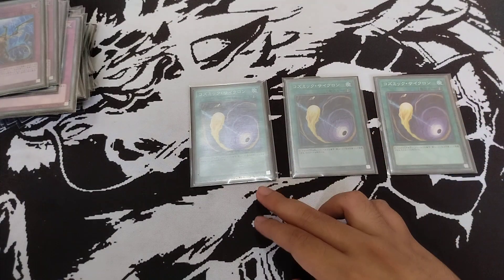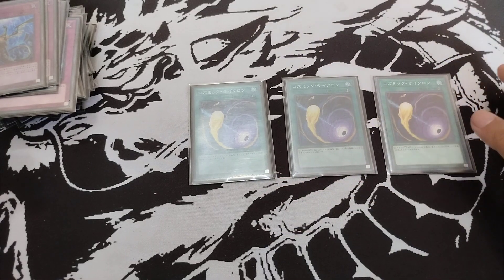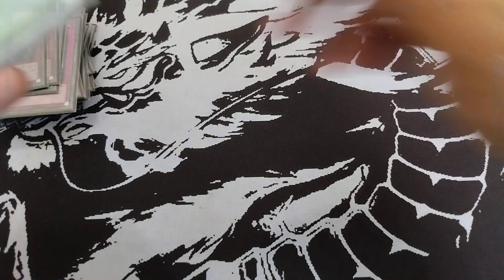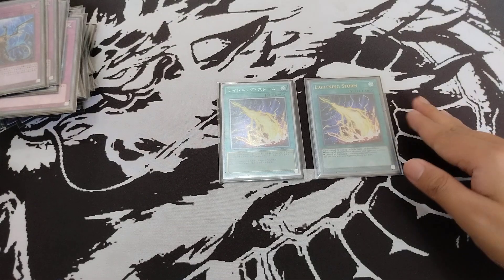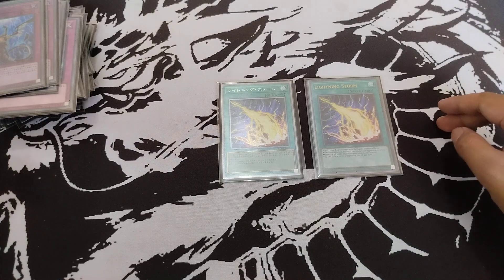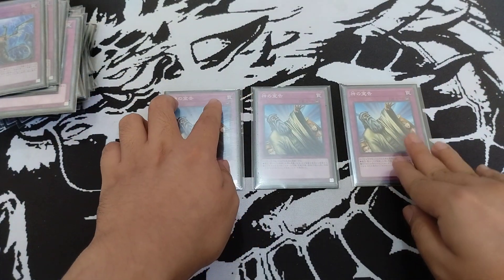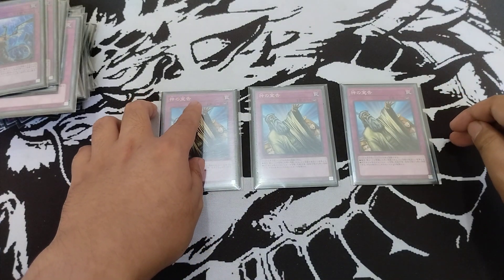Next we have triple Cosmic Cyclone for back row removal. We could face random decks that are heavily hurt by it, like Voiceless Voice with their Barrier, Tenpei with their field spell, and Runic as well, so Cosmic Cyclone is a very flexible card against those meta decks. Next we have double Lightning Storm — a better version of Raigeki and Harpie's Feather Duster, since we don't have those in our Tactical Try Deck. The last card is three copies of Solemn Judgment — very good going first to protect our back row, floodgates, and board with this counter trap.